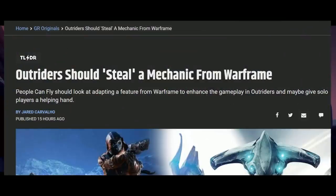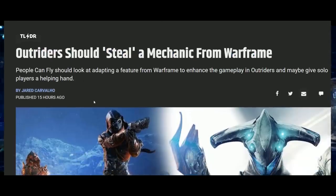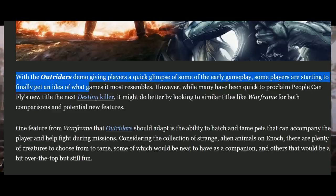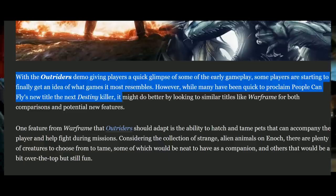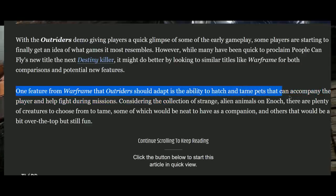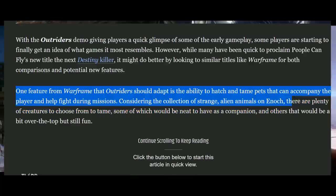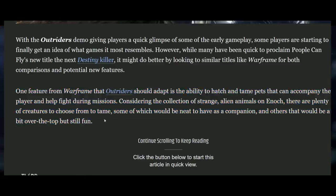This is noteworthy — I want to talk about what GameRant had to say in this article. It says: Outriders should steal a mechanic from Warframe. With the Outriders demo giving players a quick glimpse of early gameplay, some players are starting to get an idea of what games it most resembles. While many have been quick to proclaim People Can Fly's new title the next Destiny killer, it might do better by looking to similar titles like Warframe for both comparisons and potential new features. One feature from Warframe that Outriders should adapt is the ability to hatch and tame pets that can accompany the player and help fight during missions. Considering the collection of strange alien animals on Enoch, there are plenty of creatures to choose from to tame.